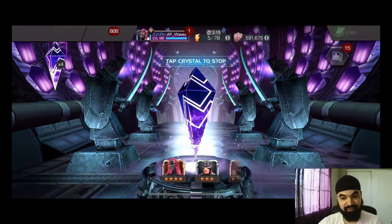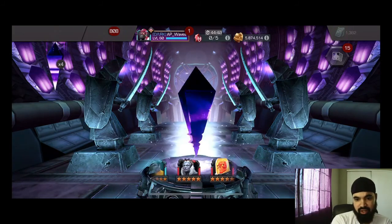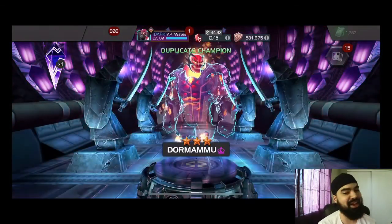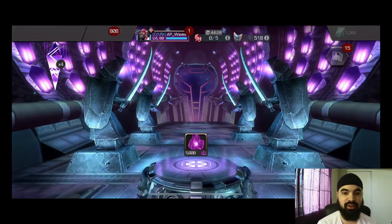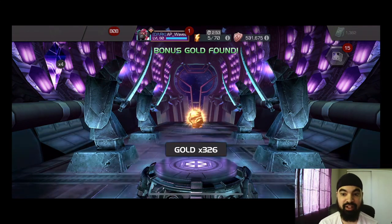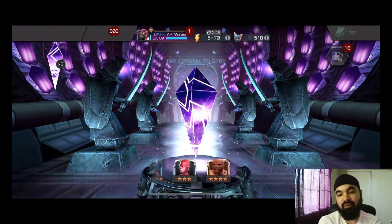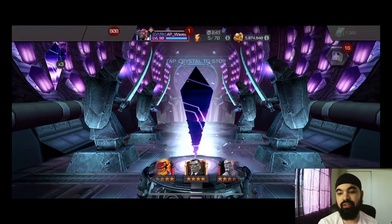Five crystals in — three four-stars and one four star — honestly can't tell the difference with the new drop rates thus far, but that's okay, we got five more to go. I honestly feel like these units would have been better spent on revives and things that can get me through content, because your boy is getting wrecked right now.